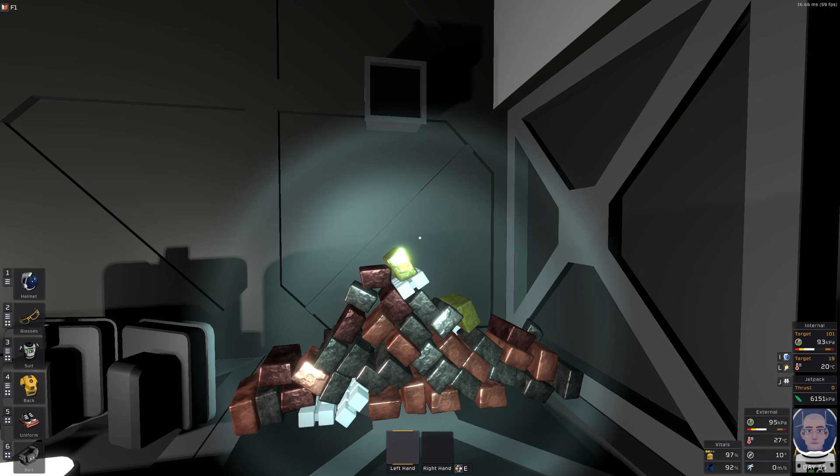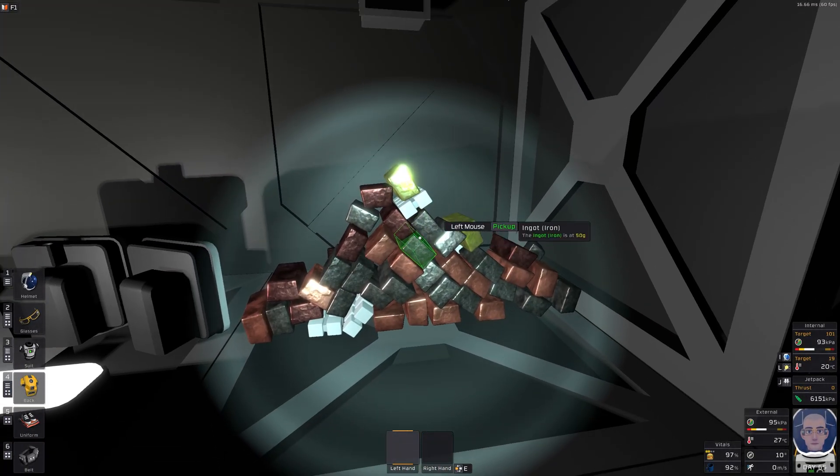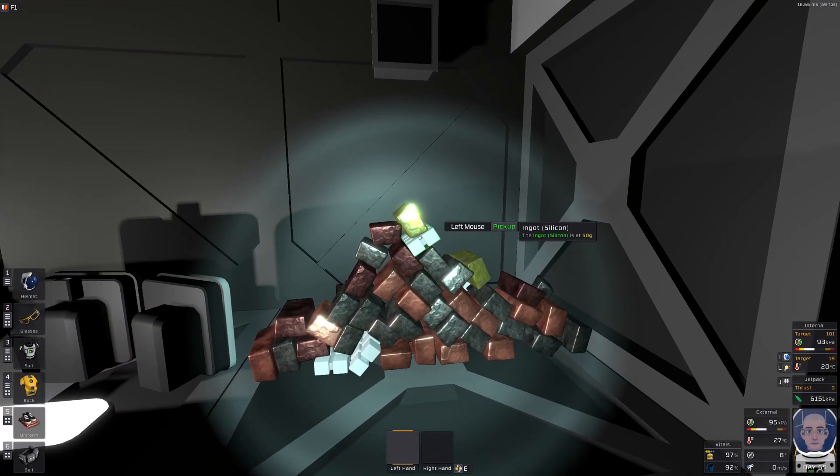Welcome to a stationary tips video on easy basic smelting and degassing. You can see here we have a street chute and a pile of ingots right here, so let's see what's going on here.